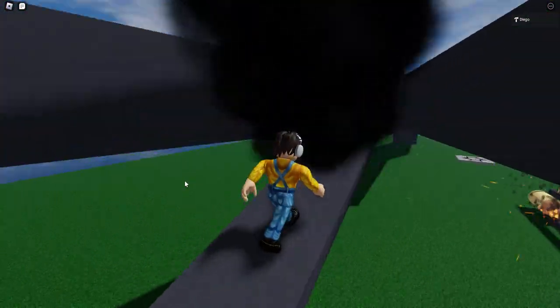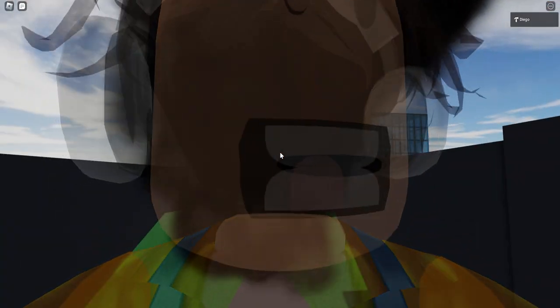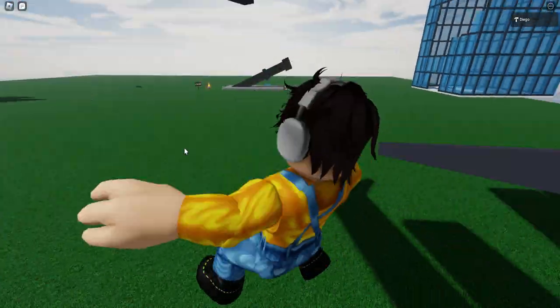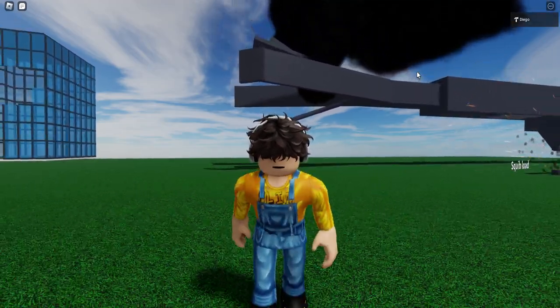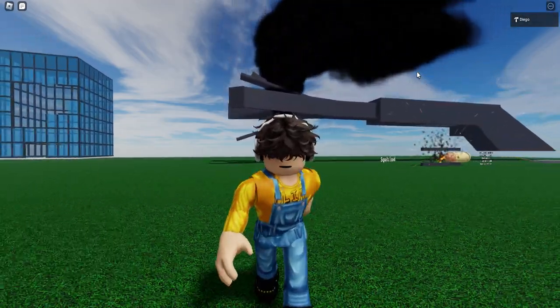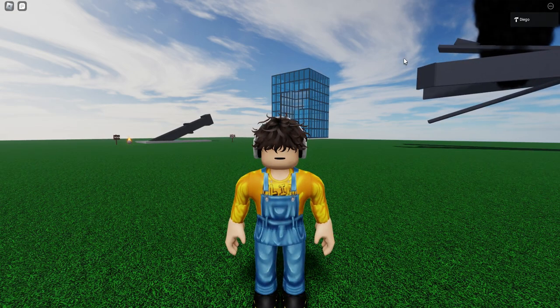If you jump into this hole and jump out of the smoke particles, you'll actually find a claustrophobic area — it's claustrophobic inside the barrel because it's really small. Well, I guess that's it for today. I really hope you enjoyed, thanks for watching, I really hope to see you again soon in the next video. Bye!